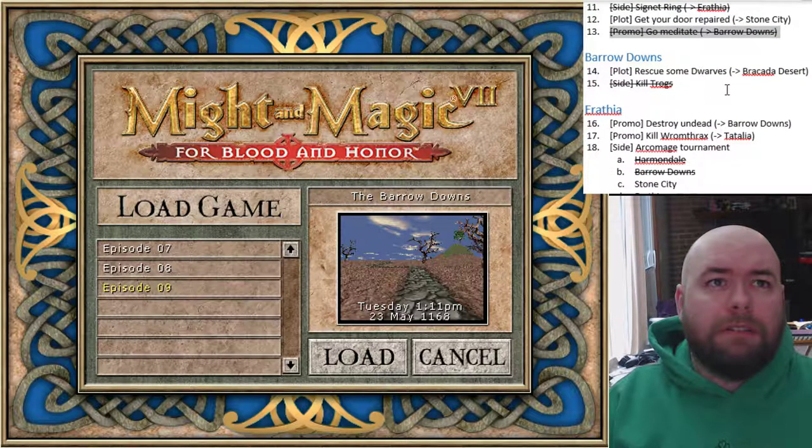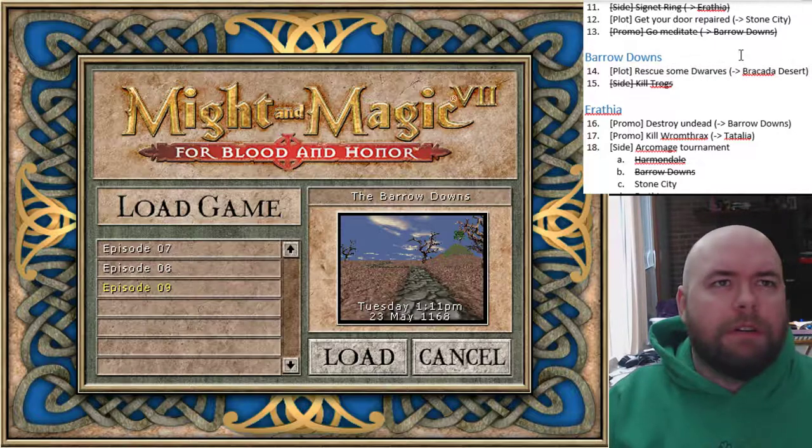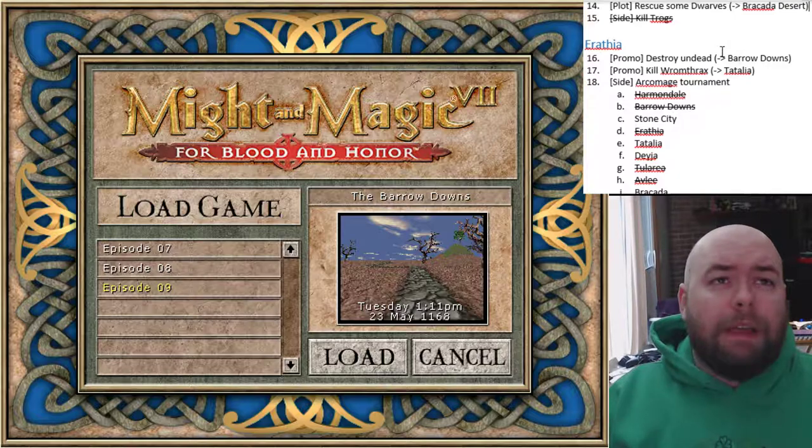In the Barrow Downs, we've gone there. We've killed the Tribaludites, and we need to rescue some dwarves, which is the reason why we're going to Bracada Desert. In Arathia, we've actually done this - we just haven't returned it yet. So let's go ahead and cross that off.